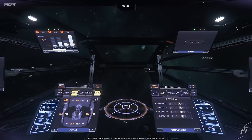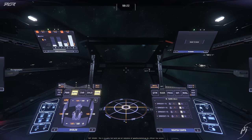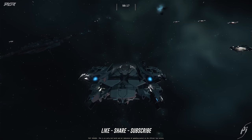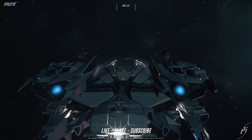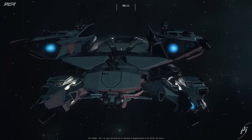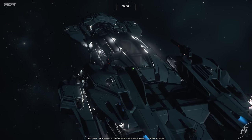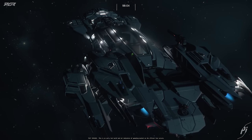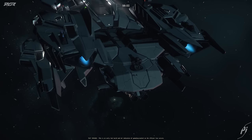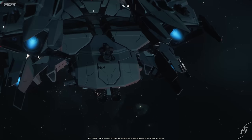Hey guys, it's Phase 1. It starts now for 3.24.2 — it turns out CIG has snuck in point defense turrets. See back here? Right there. A few ships have this. It turns out the Constellation Phoenix is one of those ships that do have it. I just saw on a Discord that people were talking about it and I was like, what? CIG snuck this in already.